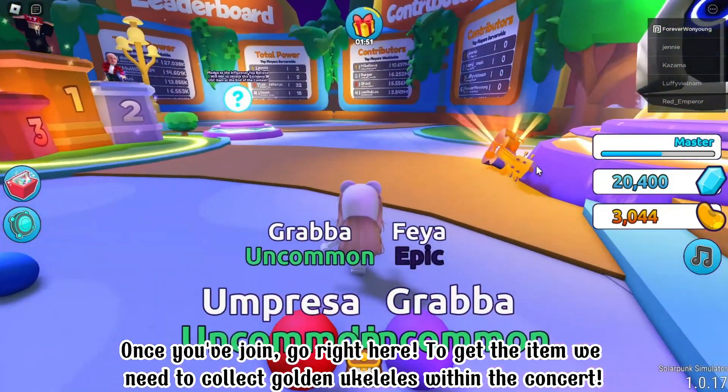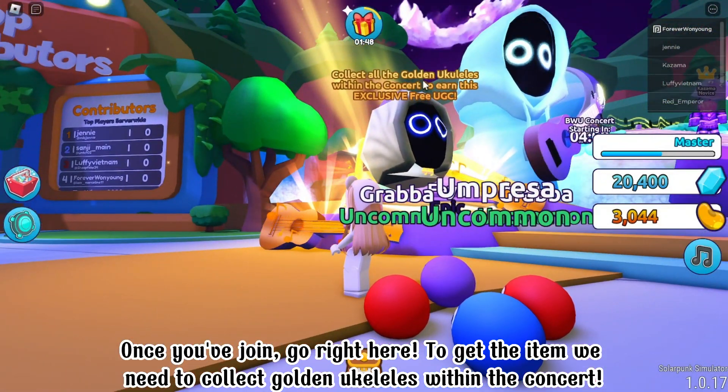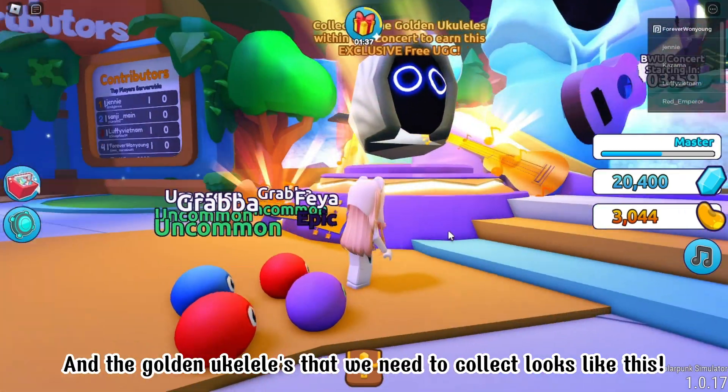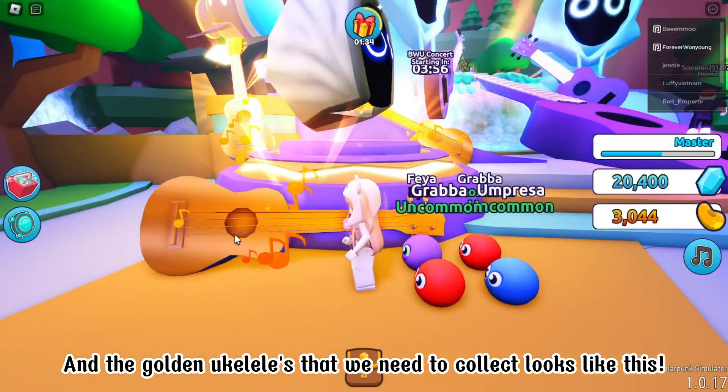Once you've joined, go right here. To get the item, we need to collect golden ukuleles within the concert. This is the item that we can get — it's a head accessory. And the golden ukuleles that we need to collect look like this.